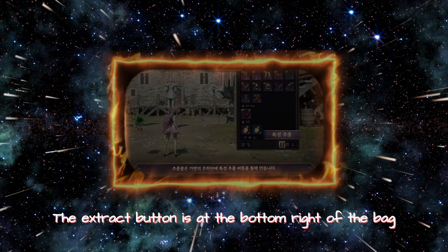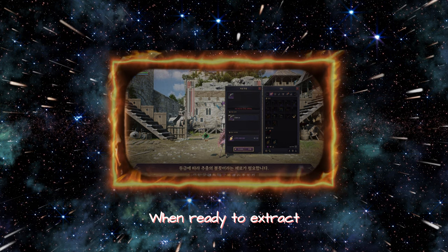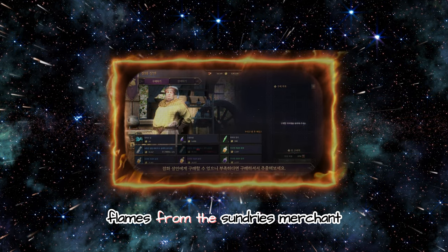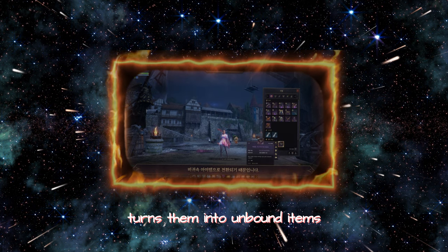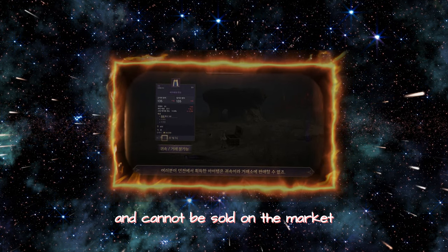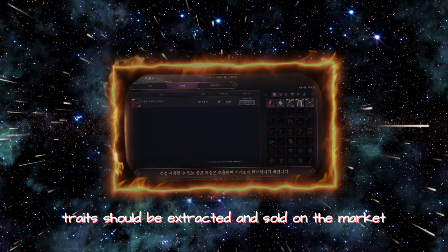The extract button is at the bottom right of the bag. Select the item you want to extract and press the extract button. You will need grade-dependent Extraction Flames from the Sundries Merchant. Extraction is useful because extracting bound items turns them into unbound items. Items acquired in dungeons are bound and cannot be sold on the market, but if you extract them, they become unbound items.